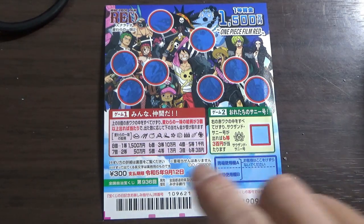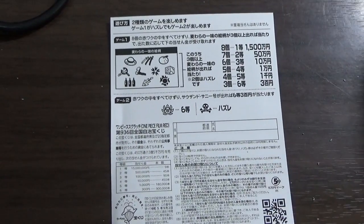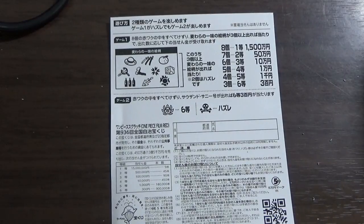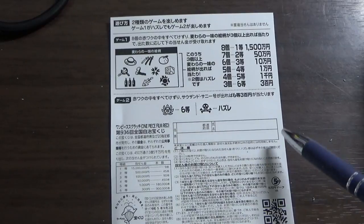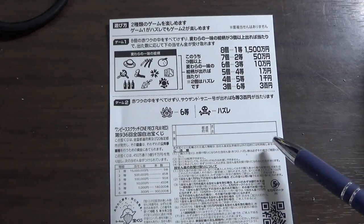Don't scratch here. Quickly looking at the back — here's a breakdown of the prizes and the rules in Japanese. If you happen to win anything over Goman En or the first prize, you need to fill in this area. Here you will write your prefecture, then your full name, then your address in Japan.